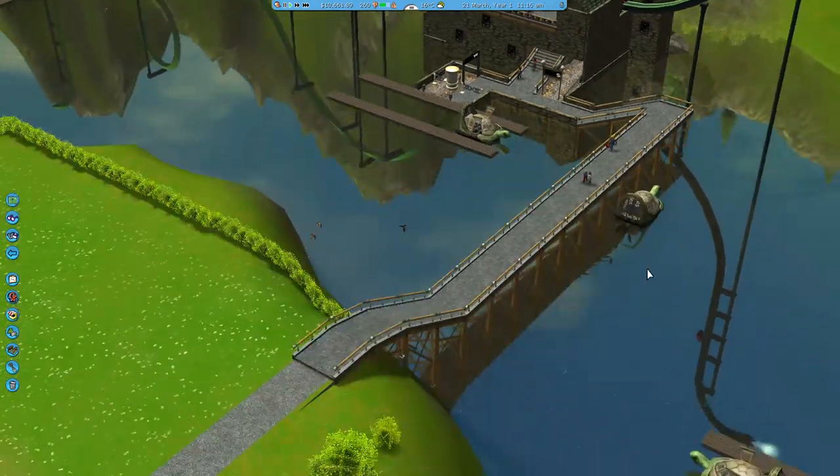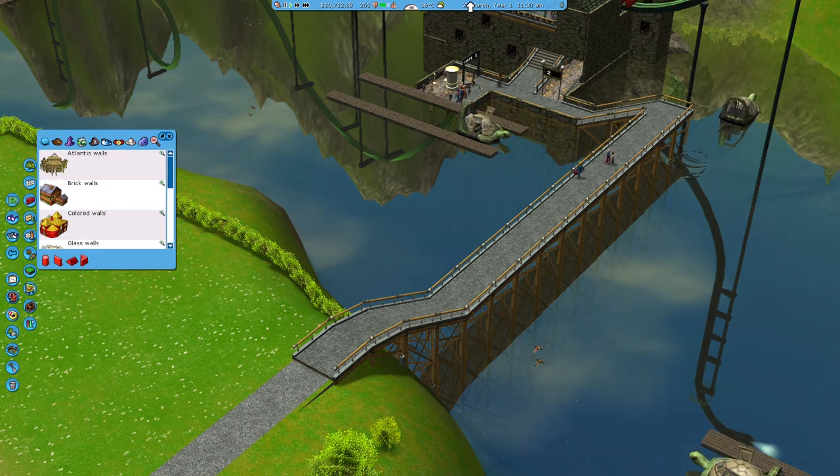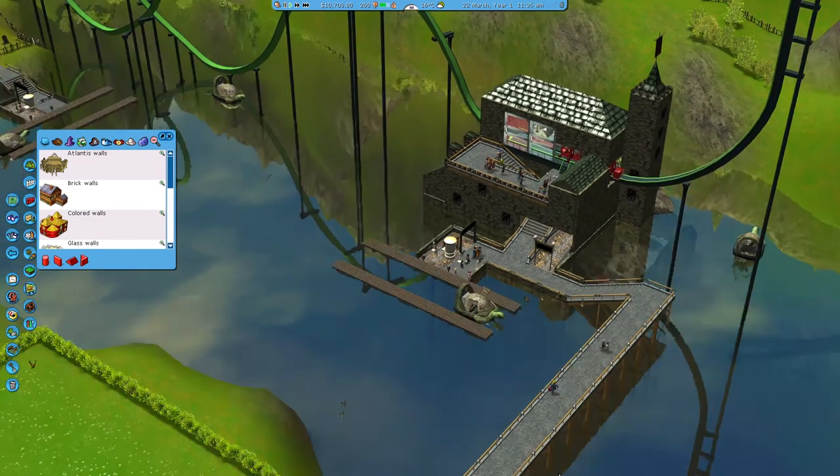I think what happens now is that the water transport gets blocked off, so I think I'll need to put some scenery underneath just to make it easier for them to get under.